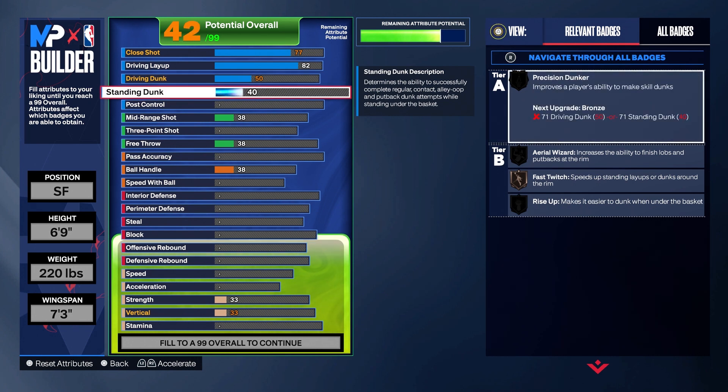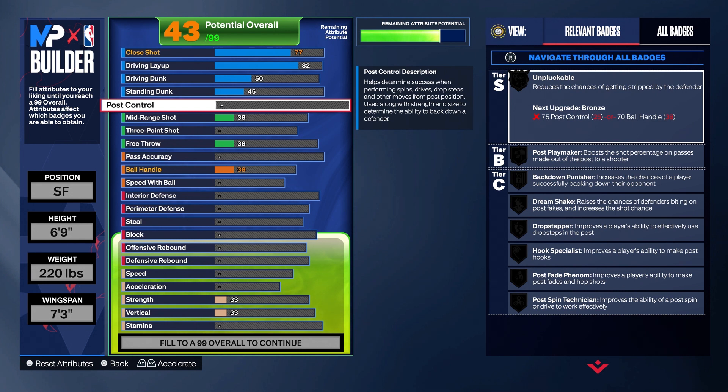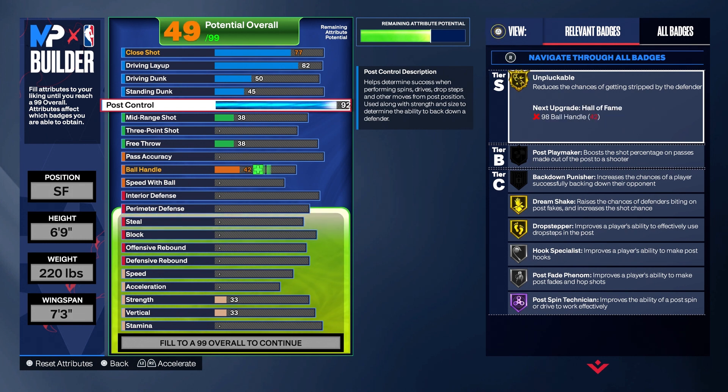Standing dunk 45 — y'all already know that standing dunk glitch, you need it. You get all the good standing dunk packages and you can trigger it a lot. Post control: Larry Bird was terrific in the post, so 92 on that.